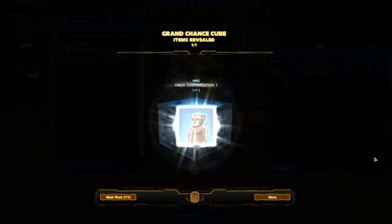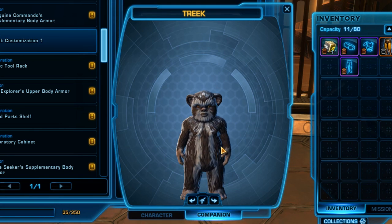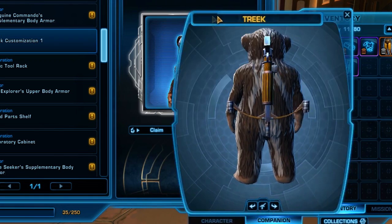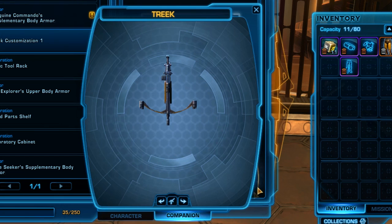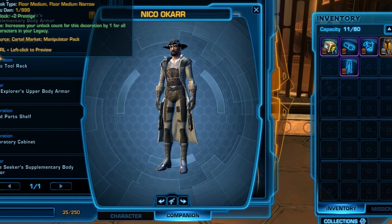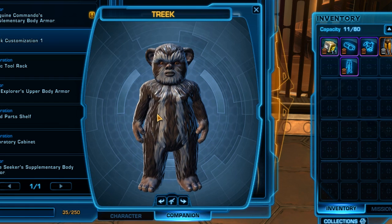The first cube opens automatically - Treak Customization 1. Treak will probably never use it. I don't like the fact that she looks naked in this one. Treak, do you want to appear? Okay, Treak's buggered! So it's either Invisible Treak or Stripey Treak. I still prefer Invisible Treak, to be honest.